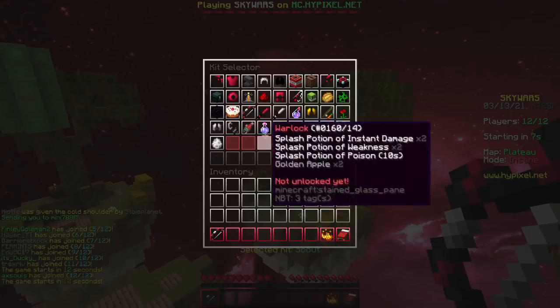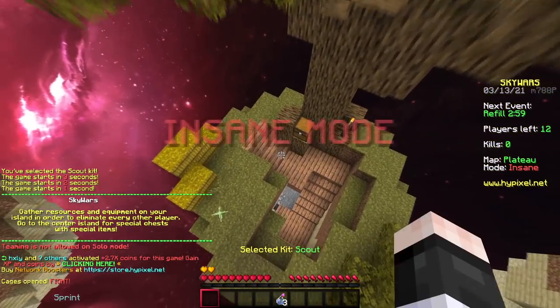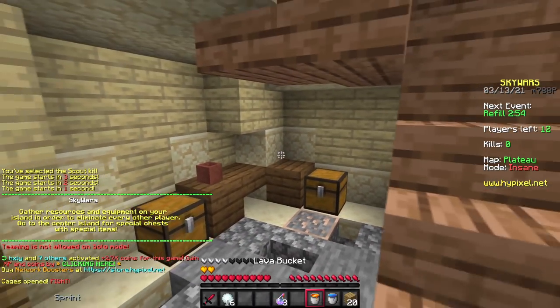Let's forget about that last game. So we're on Plateau — this map's pretty nice. I've always liked this map, it's been in the game for such a long time now. Here are the custom buckets, lava and water.